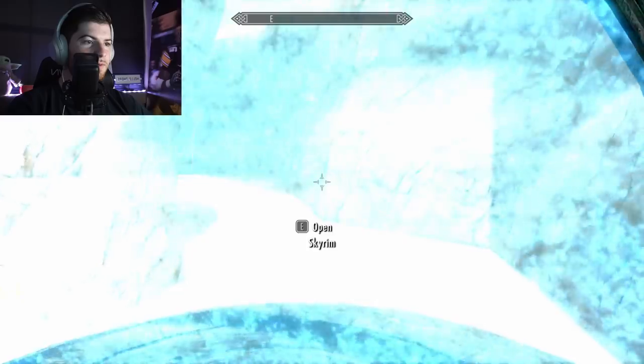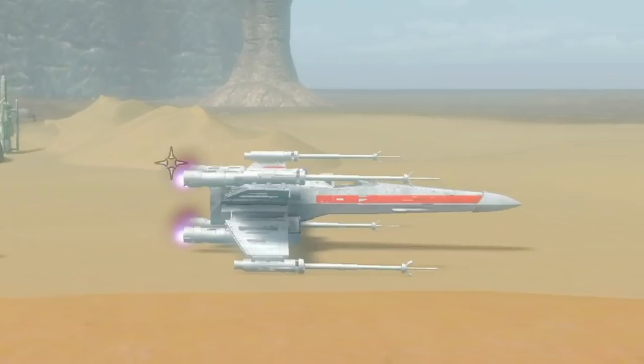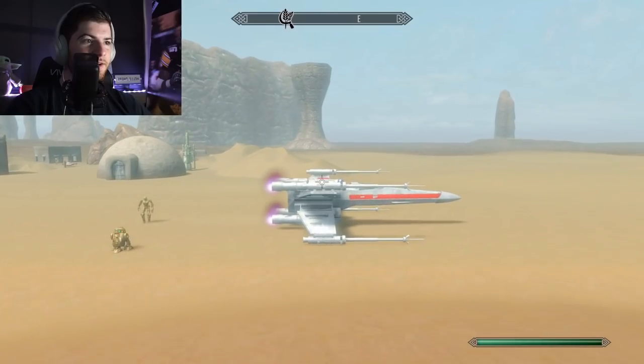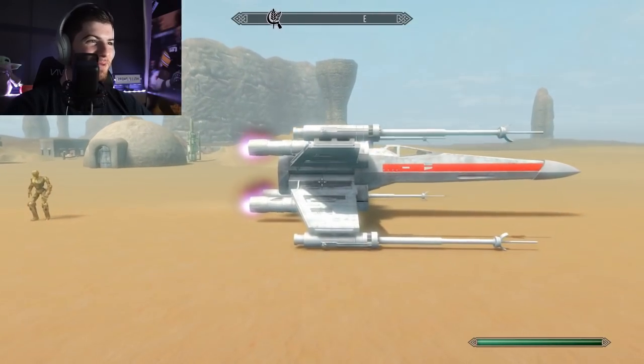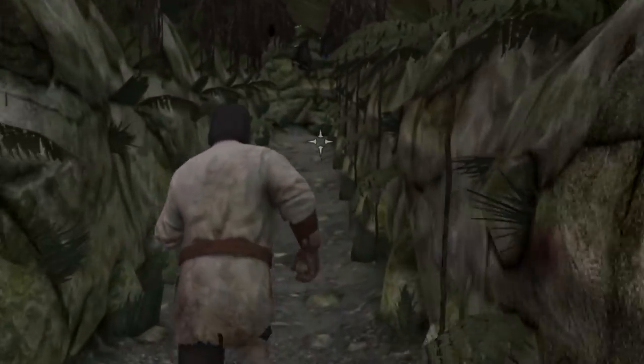Tatooine Desert — that one goes back to Whiterun, so we'll go to the desert. We'll check out the desert. Oh, an X-Wing! Can I fly it? It's so awkwardly placed just sitting here right in the middle. Whoa — there are lightsabers! Oh no... oh God. Wait, I don't want to die, guys. Hey, we can talk about this.